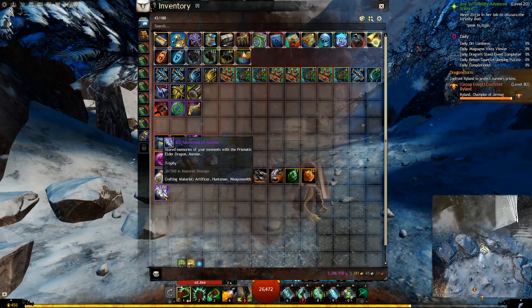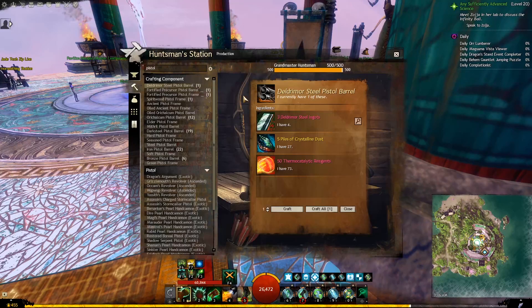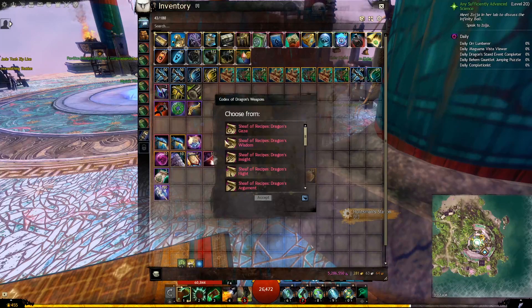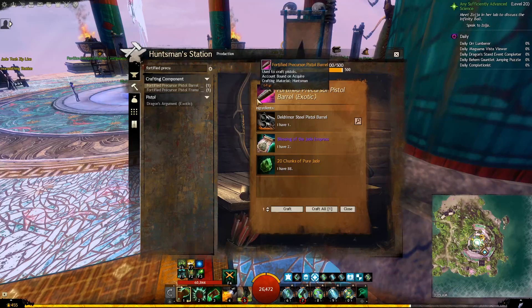The last 2 components can be crafted at the station where you will craft your Precursor — in our case a Huntsman for the pistol. Now we will craft an item called Transcendent Crystal, and you will unlock the recipe for it when you unlock the Precursor recipe. Then we will craft the 2 components needed for the Precursor — you also unlock these recipes from the vendor. To find them, just type 'Fortified Precursor' in the search bar and you should see the results. These will always start with 'Fortified Precursor', but the full name will depend on your legendary weapon. And this is where we will need the 2 extra Blessings of the Jade Empress we saved earlier.